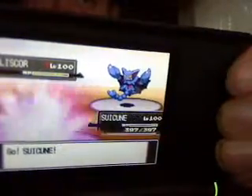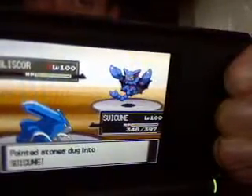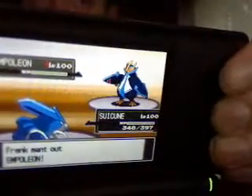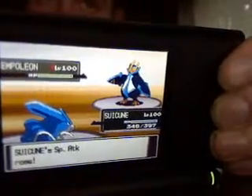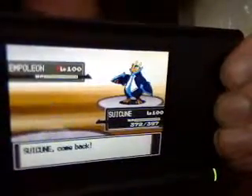So I have to go with Suicune, because Suicune can wall up just about anything other than Electric Pokémon. He switches out to Empoleon, which is a great move, because Suicune really can't do hardly anything to Empoleon. So despite me using Calm Mind, it really wasn't going to matter, so I ended up trying to switch out anyway.